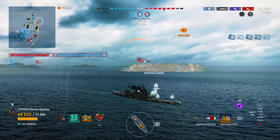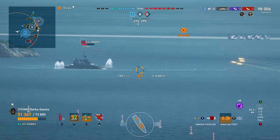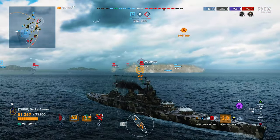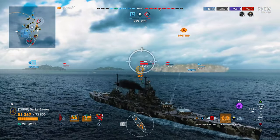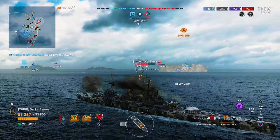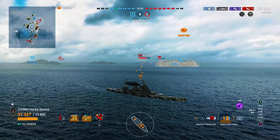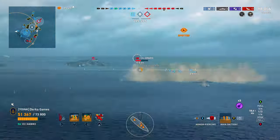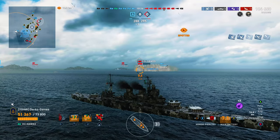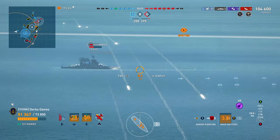I usually always keep AP loaded because as soon as I load HE, that's when someone goes broadside — it never fails. Let's see how this salvo does on Colorado. We should basically overmatch him everywhere with these 16-inch guns. So we're just going to bully some tier sixes. This is how I like to play this ship: on the fringes of its concealment. If things start to go poorly, quit shooting, disappear, relocate. It's definitely not an up-close battleship.